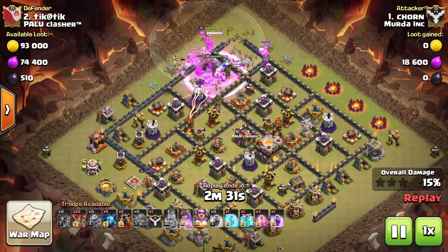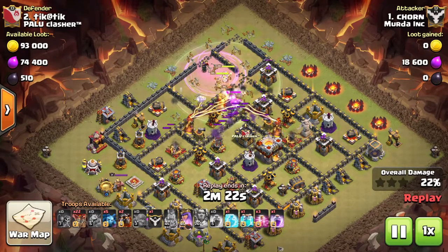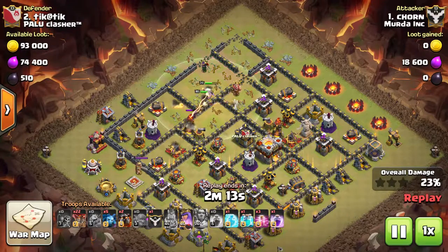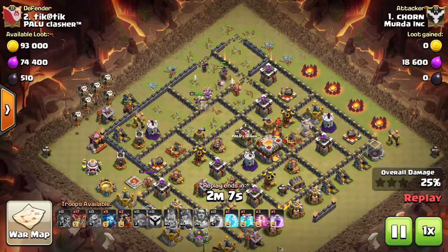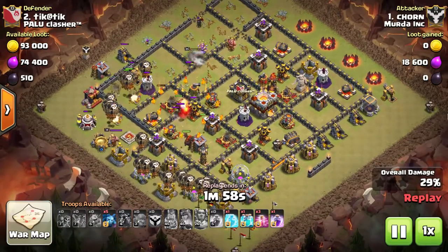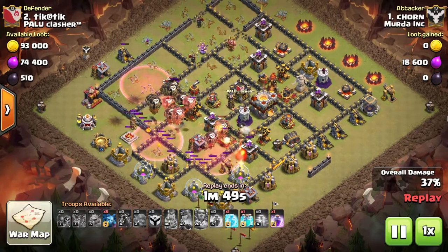I've got a second attack from Torn - when I see you in the chat, you'll have to tell me how to pronounce your name. I wanted to show this attack because it's a really hard attack for me to pull off consistently. This is a ballo-bowler attack where you come in with a kill squad, bowlers, and an assortment of other troops, then bring in a balloon portion. When you're attacking a town hall 11 or even a 10.5, this is a difficult attack for me, but I've seen Torn do this several times and he just kills it.